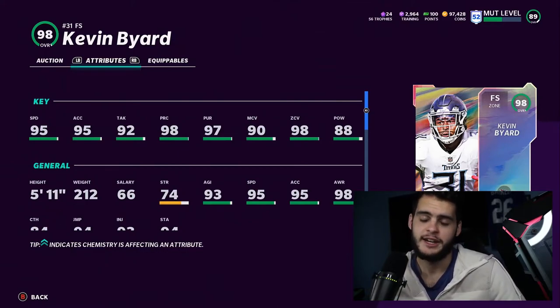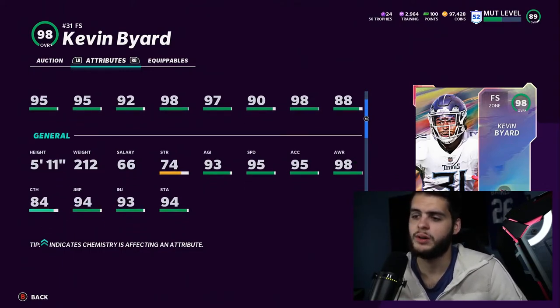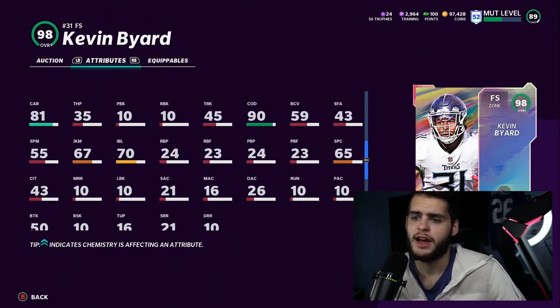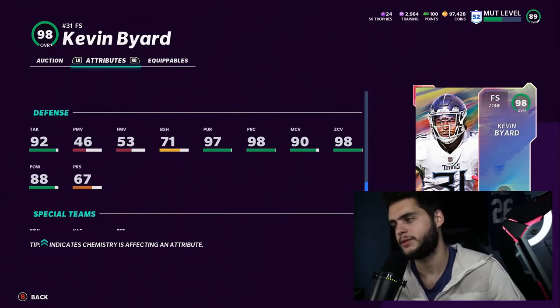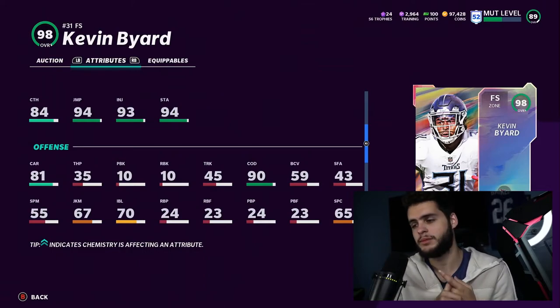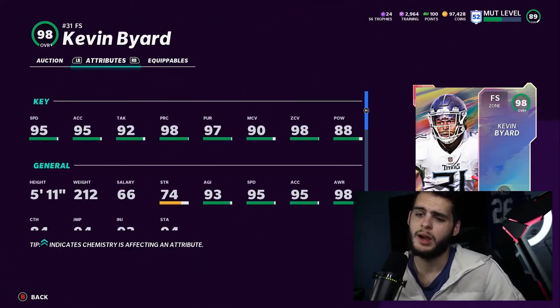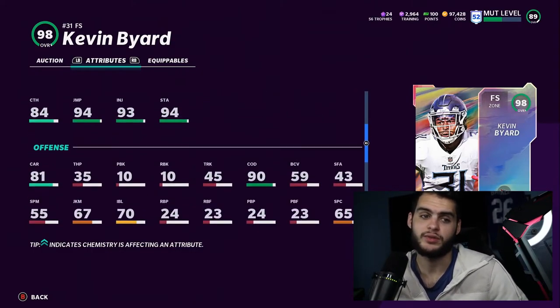Powered up, Kevin Bayard will have 98 speed — not horrible — 96 elusiveness, 99 play recognition, 99 zone, and about 95-96 man coverage with 89 hit power, which still falls short of the 90 threshold. He has 74 agility, 93 awareness, 84 catching, 90 change of direction, and 81 carrying. His impact blocking is only 70 and block shed is only 71, so this free safety is just really bad overall. He won't be great in the run game, won't lay the boom, won't be the fastest, won't be the best in coverage, and won't be tall enough to avoid being thrown over.